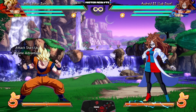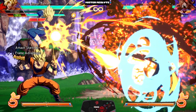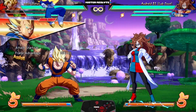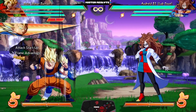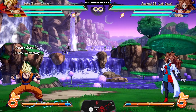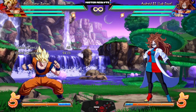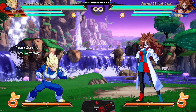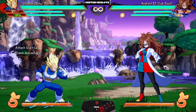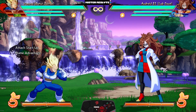They also buffed one of the most infamous assists in the entire game, almost returning it to its original glory — Vegeta A now lasts much longer, hitting a whopping plus 90, and if it actually hits the opponent it delivers a whopping 16 hits. They're literally being hit forever. So needless to say, at neutral this assist is ridiculous and might be the best defensive assist in the game now.